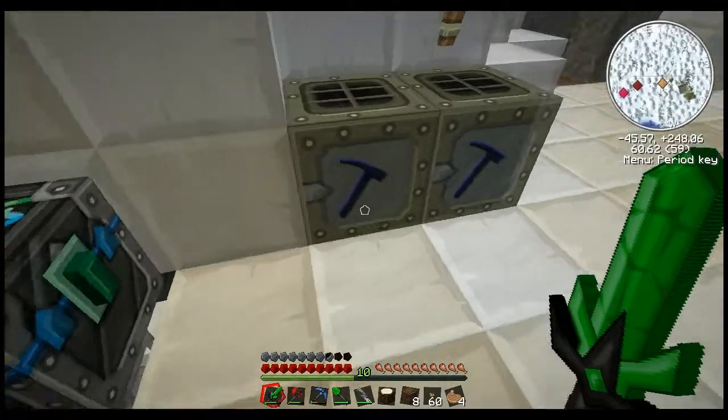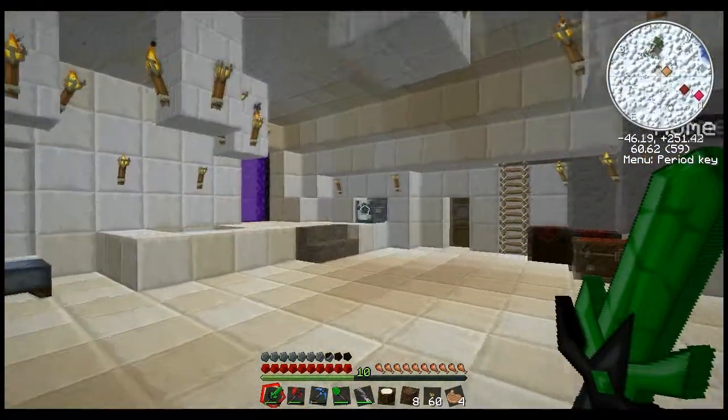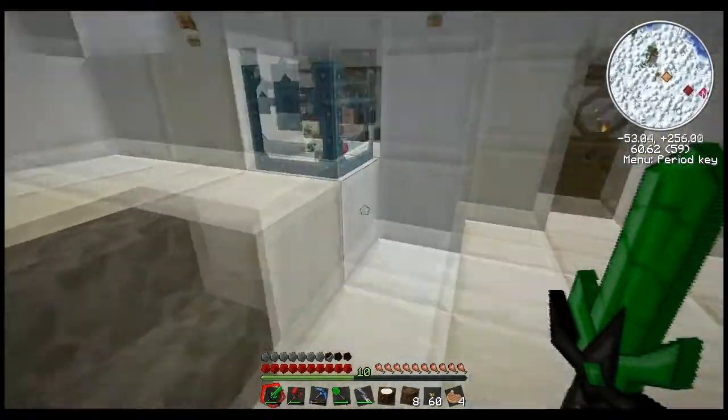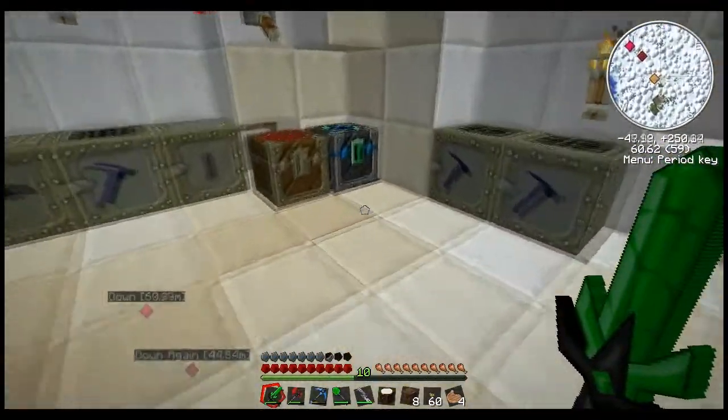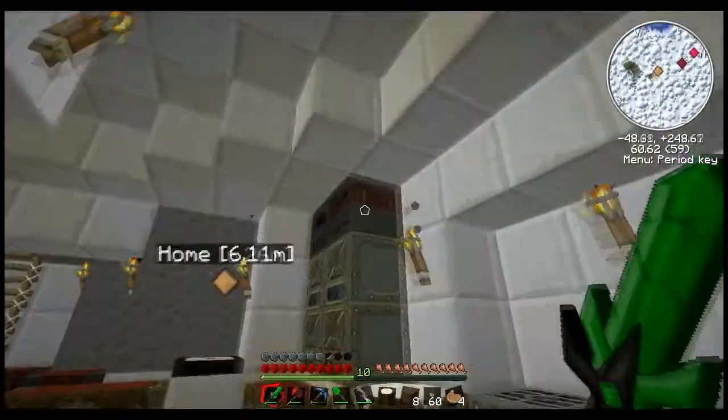It's got some wiring under the floor to power these babies. The junk that's been coming from the quarry has been going under the floor and into the energy condenser back here. I've actually been using it to make coal because I was getting a bit low on coal.